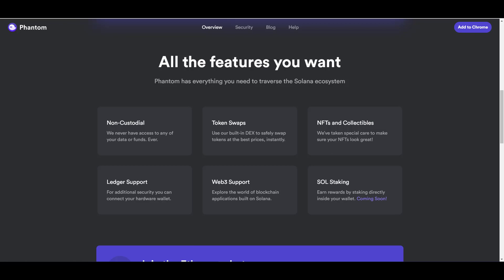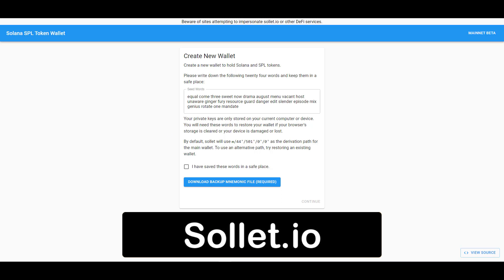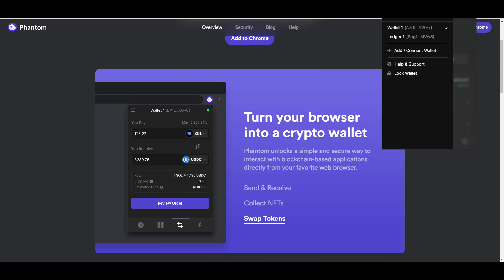I also have a wallet called Sollet, available at sollet.io — links to all wallets and protocols covered in this video are in the description below. This is my backup wallet in case I come across a protocol that doesn't support Phantom, though out of all the platforms I've visited on Solana, only one didn't support it. Phantom reminds me of MetaMask except with more functionality, and like MetaMask it supports multiple wallets — so you can have one account for DeFi and another for NFT activity.